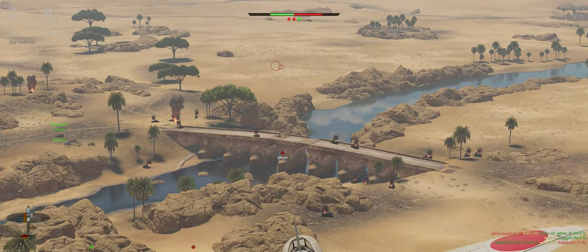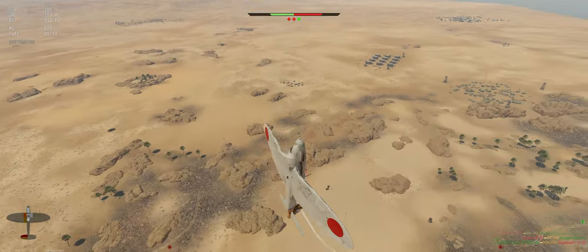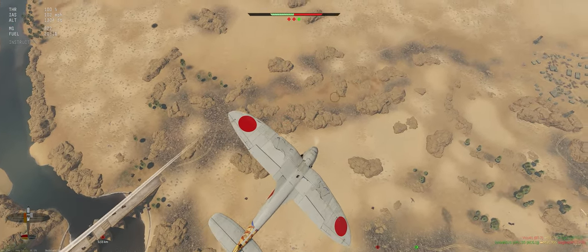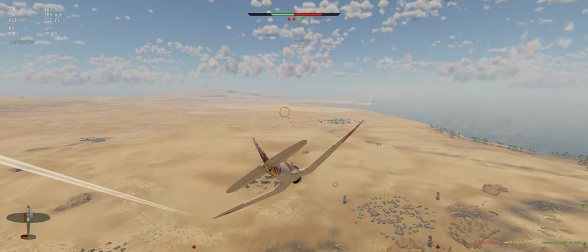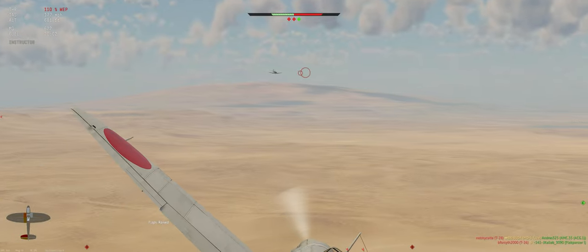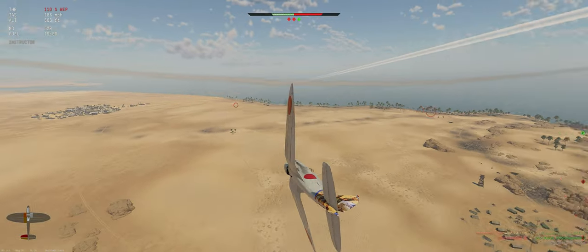Especially on those open top trucks and still be effective. Looking for targets to mark for our teammates. There's something on the ground to the right, don't see it yet. Plane coming in — throw our WEP. Looks like a light bomber, T-156.